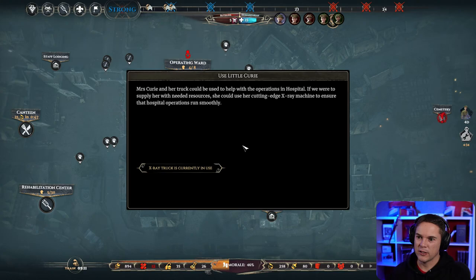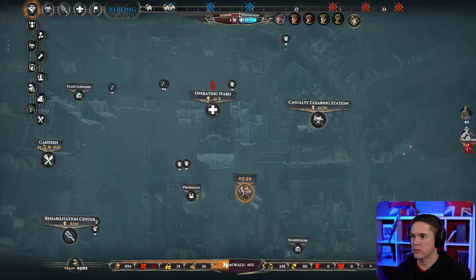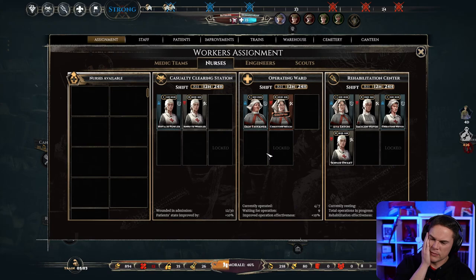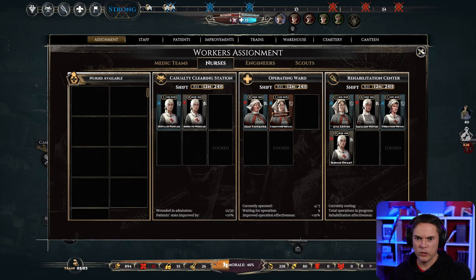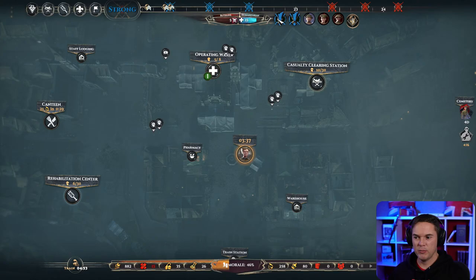Use the truck: greatly increases chances of operation success for the next five patients, minus 200 resources. Can we do that over and over? I think we just keep feeding her resources. Nurses in the operating room — on the 12-hour shift system, nurses would always become exhausted in here. I'm just going to have to flick these shifts over and juggle them. This expansion landed in my lap just yesterday, which is cool.